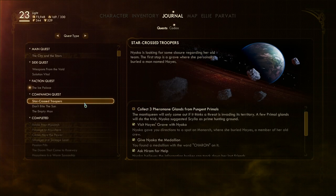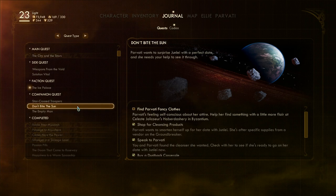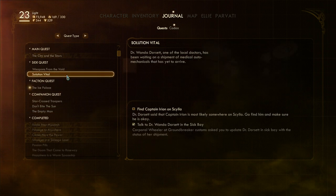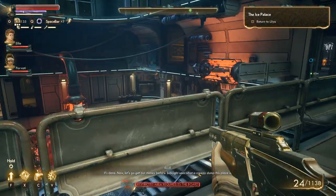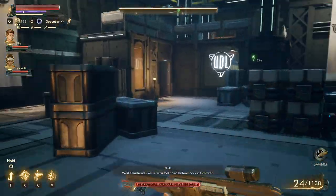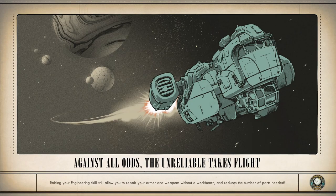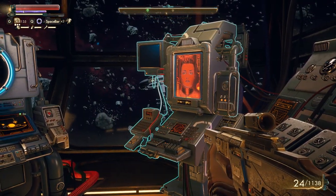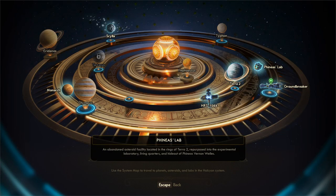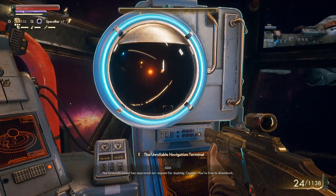Now we can return to Lydia — I guess we might as well do that. So this is on Scylla, this is on Byzantium, another Scylla, another Scylla, another Scylla, and another Byzantium. Let's leave, go back. I kind of expected this station to be small. Felix and the Bicker are arguing again. Let's go back to the Groundbreaker, return this mission. The Groundbreaker has approved our request for docking, Captain — you're free to disembark.